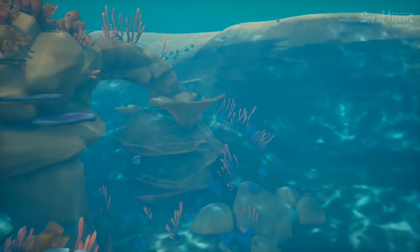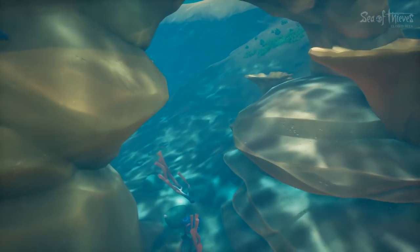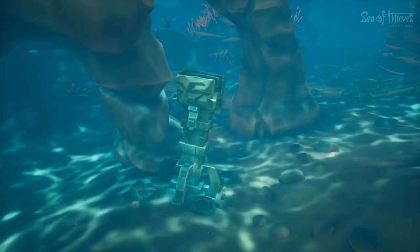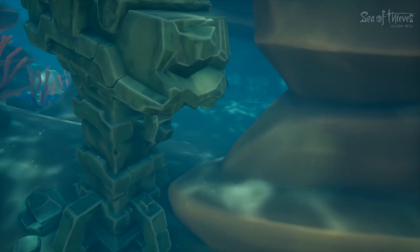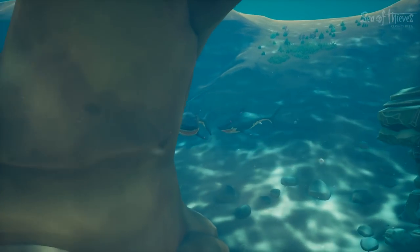There are multiple shipwrecks, a huge coral reef with these different egg-like structures sitting around everywhere. One of the most important things is this unknown sort of architecture — almost Mayan or Aztec-looking pillars and arches that are hidden and dotted all throughout the area around the map.